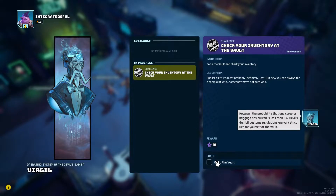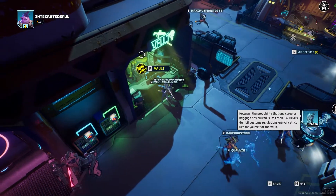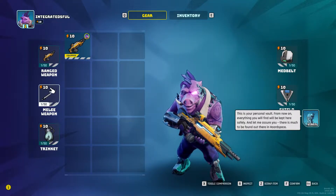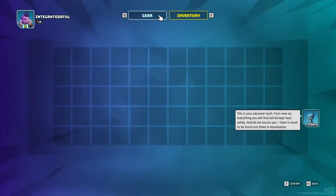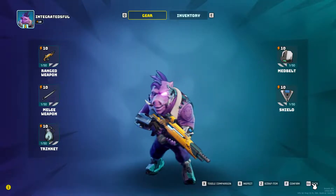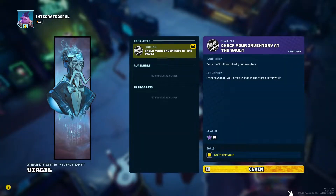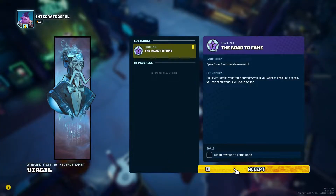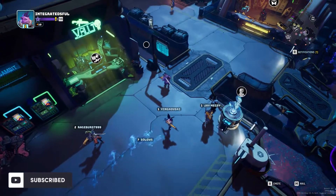It seems like you could pay for a founder's pack and basically get the game as well. You can choose from four characters from the start. I chose one that looked like a pig. You can shoot guns, have some melee weapons, you level up with guns as well, get new guns, and have skill trees. I kind of feel like it has some kind of Borderlands vibe to it.